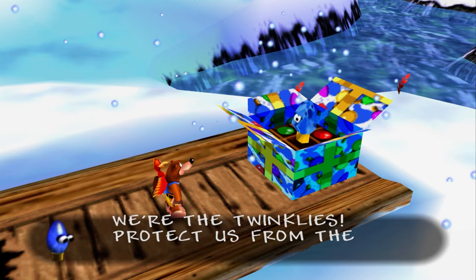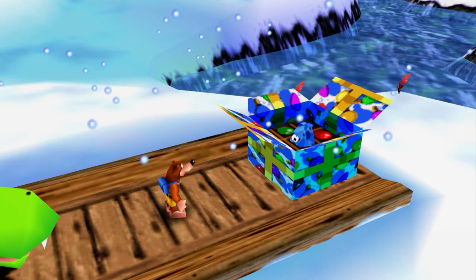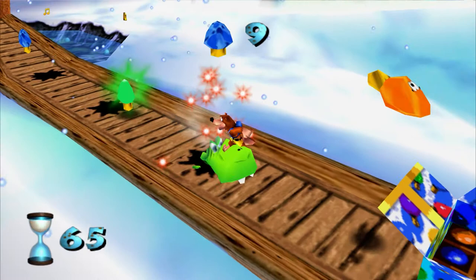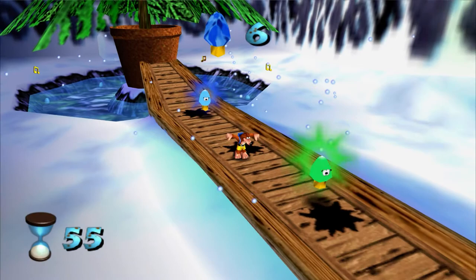Gotta help the Twinklies — they just want to get home but they can't because people want to eat them. You hate when that happens: just walking down the street and a giant crocodile eats your face. In the N64 version you can get rid of one muncher and go off screen — since the munchers won't respawn if not on camera, the Twinklies can go through the tree safely. But in this 360 version with widescreen, that doesn't work. Curse you, 16 by 9.